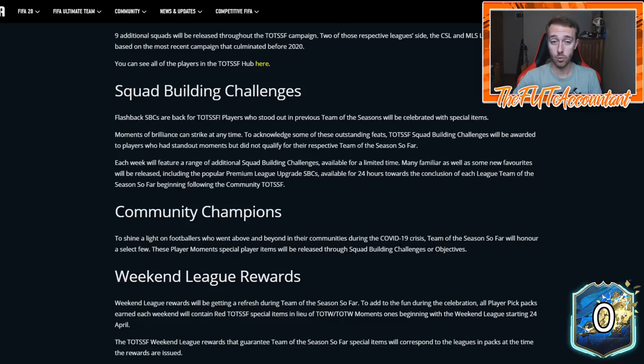That's cool, and I applaud EA for that. But now we've got to get into stuff that is not so cool. The premium league upgrade SBCs are only going to be available for 24 hours towards the conclusion of each league's Team of the Season So Far, beginning following the Community Team of the Season. This is obviously what we look forward to - many people, especially me, are looking to go almost a million coins into these upgrade packs to spam upgrades, craft SBCs, and pack Team of the Season cards.